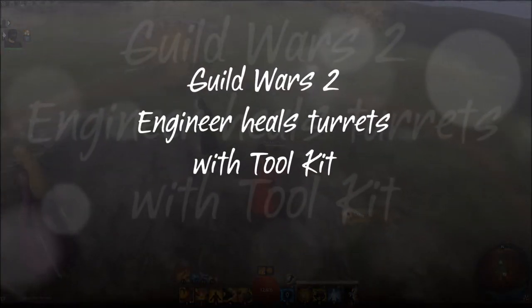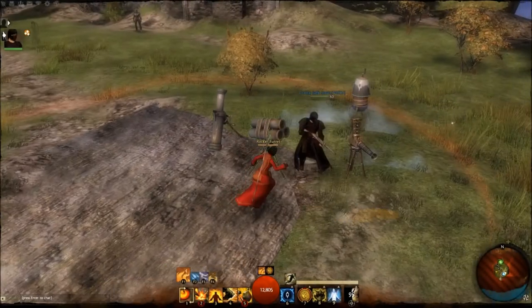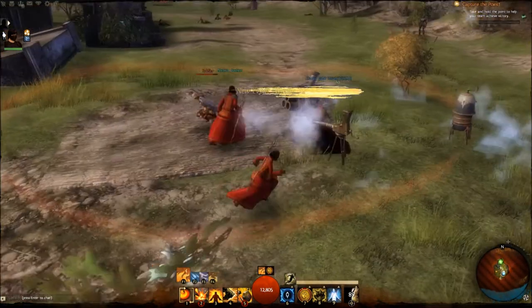Hey there, it's Pamcat with a look at some engineer flavor in Guild Wars 2. I'm actually this elementalist. My husband is the engineer there that was standing on top of a mortar, which is one of the engineer's elite abilities.